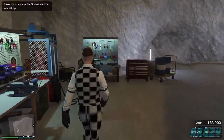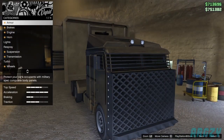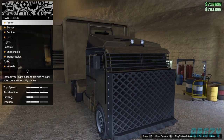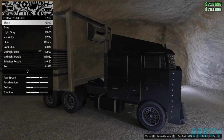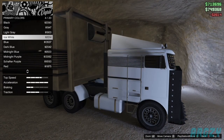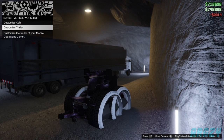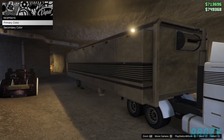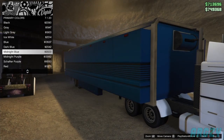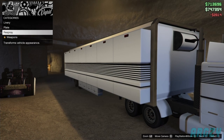Head over to the mechanic. This is how we merge the MOC. Go to Customize Mobile Operations Center and enter the cab. From here go down to the Respray option, then go to Primary Color and change it to a Matte Color — I changed it to Matte White. Then go to Customize Trailer, do the same thing: go to Respray, go to Primary Color, and change it to a Matte Color. I changed both to Matte Ice White.